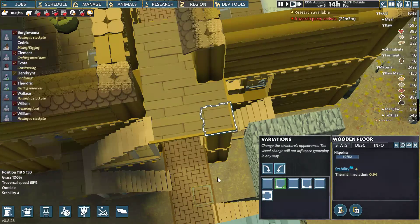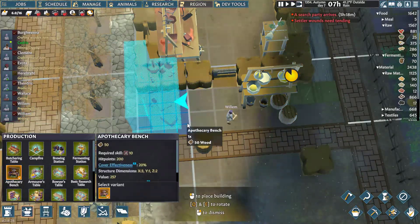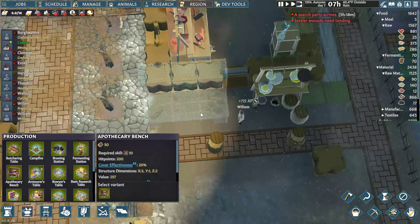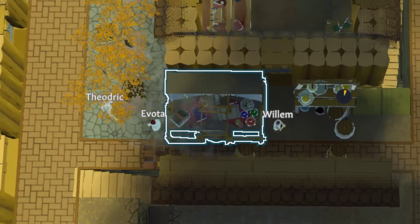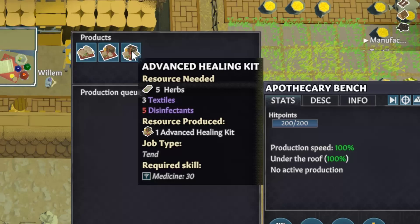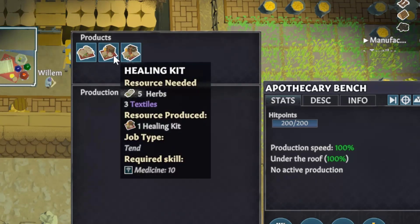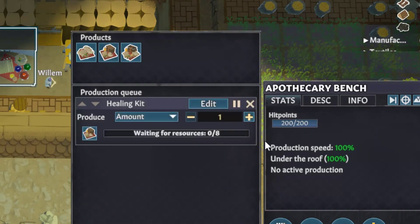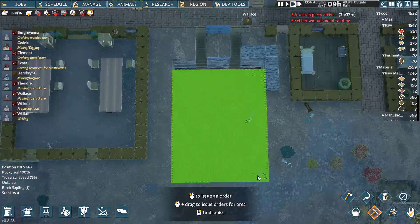I'll go ahead and make my base a little bit more OSHA compliant. I'll also get some proper healthcare going with an apothecary's bench where we can make healing kits. Right now we treat our settlers with a smile and some basil, and Theodric doesn't even give his patients a smile. Distilleries that we eventually unlock will let us make disinfectant for advanced healing kits, but for now we'll go with normal ones. Our miners also have a lot of work to do now — first on the booze cellar, and then on the mystery building.